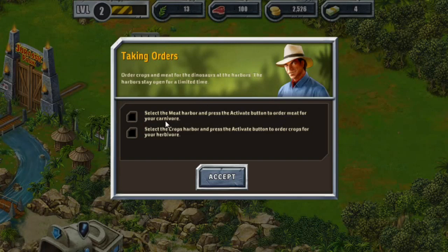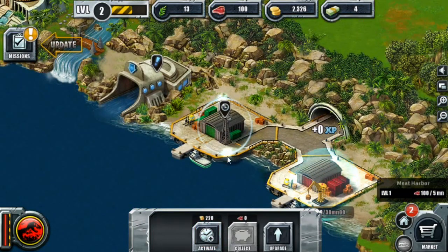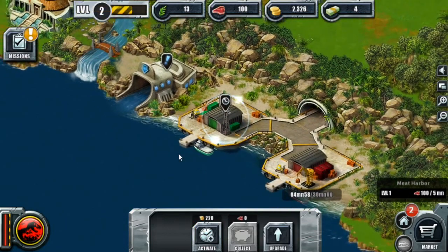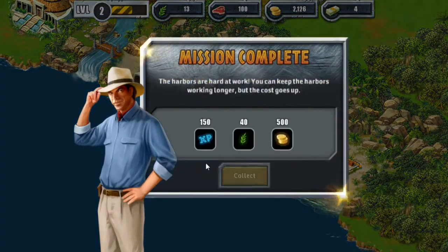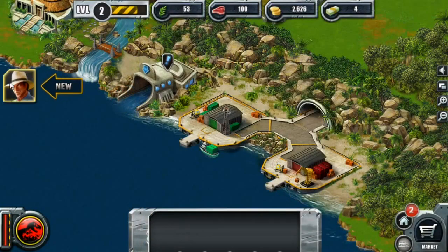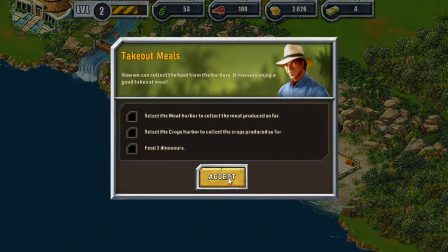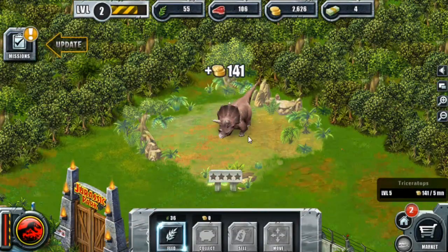We need to order some meat for a carnivore, and use the crops harbor to order meat for an herbivore. So I'm assuming this is the meat harbor and we're going to activate it. In about four minutes we should be getting some more food. We got some food and some money. You can keep the harbors working longer but the cost goes up. Then we need to collect the meat and food and feed our little dinos.